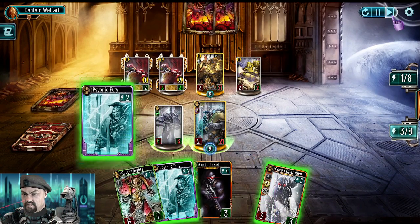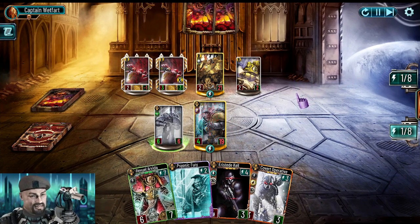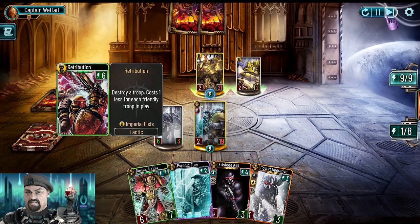Let's clean the board. Like always when you use Defense Satellite you get like one damage and the enemy gets like 15,000 on any troop. Yeah, retribution — this is why I was using the Escape on him. Psionic Fury again.